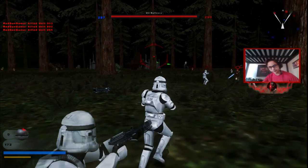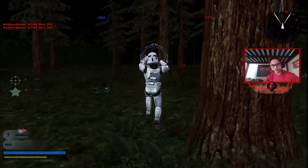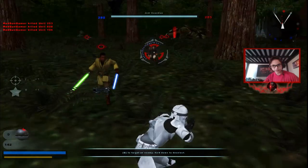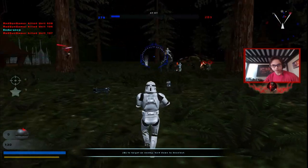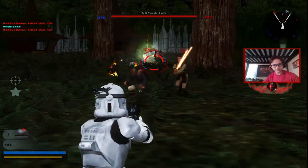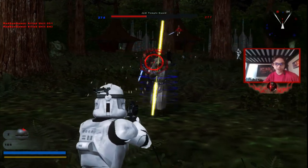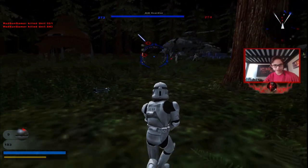Since this planet is supposed to be Kashyyyk, I've been having trouble trying to put in locals into this game. If I can't get the locals — the Wookiees themselves — in the game, I'll have to put in the Rebel team because that at least has the regular Wookiee warrior in it. Either that or I could just keep this and turn it into a regular Clones versus Jedi era mod.